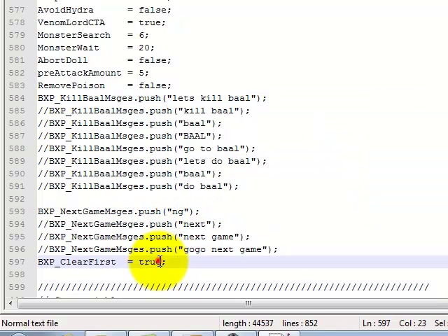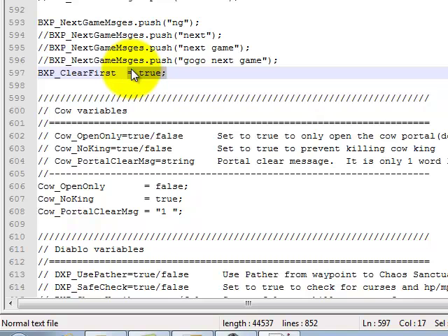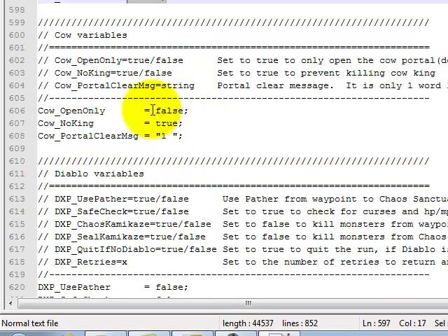Some new game messages. And clear first — make sure that's true, I think it defaults to false. That's so he clears the area around the portal. Here's your cow variables. Open only — have that set to false so he goes in and kills stuff. Cow king — no king — make sure that's true so he doesn't kill the king.